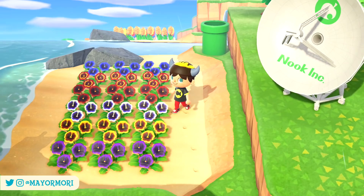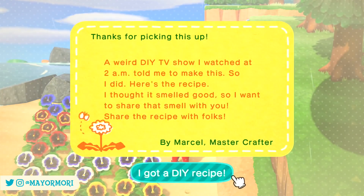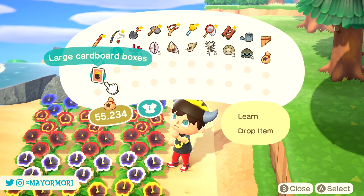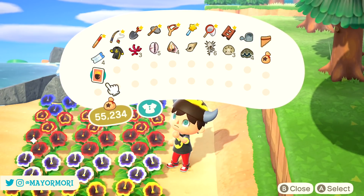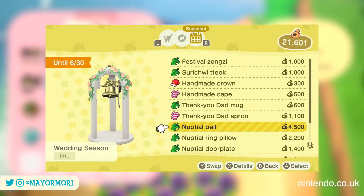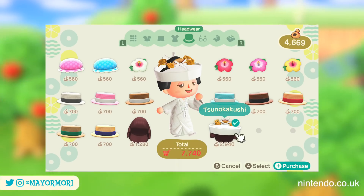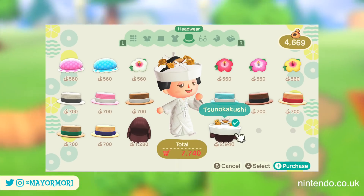The wedding season event itself doesn't appear to have been refreshed; however, a new seasonal holiday called June Bride that runs alongside Reece and Cyrus' celebration is scheduled, adding all new wedding items to the Nook Stop, including wedding bells, pillows, door plates and flowers. Furthermore, all new wedding themed clothing and fashion items will be added to the Able Sisters stock, including a new hat.